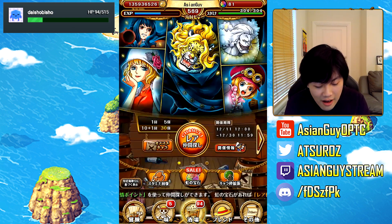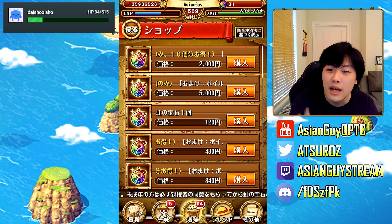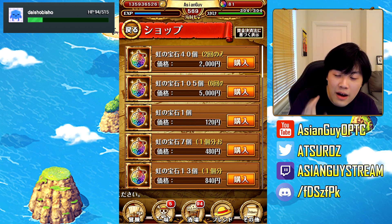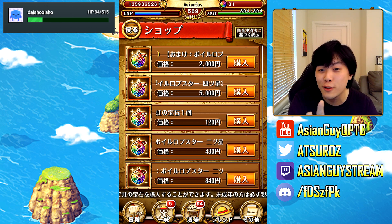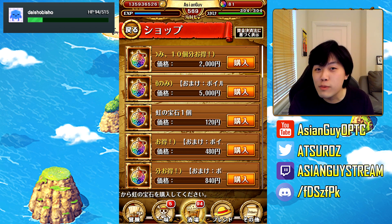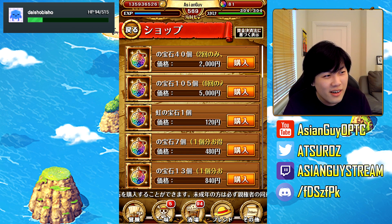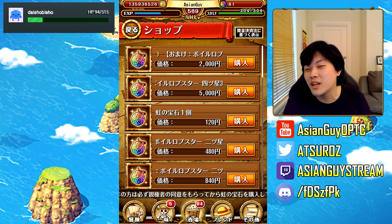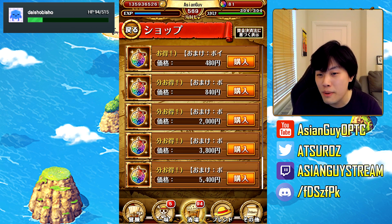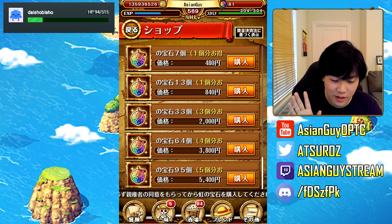There is currently a gem sale. I've already bought the first package so I can't describe it. The second one for 2,000 yen gets you 40 gems plus a bonus 10 gems — normally 2,000 yen gets you 30 — plus two four-star lobsters. The 5,000 yen pack is 105 gems, you can buy this a maximum of six times, and you get a universal skill book plus three gold lobsters — very nice especially for new players. The 5,400 yen pack gives you one gold lobster, one universal skill book, and 95 gems total with a five gem bonus.